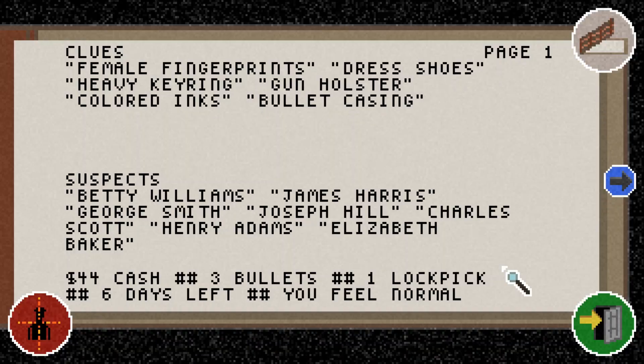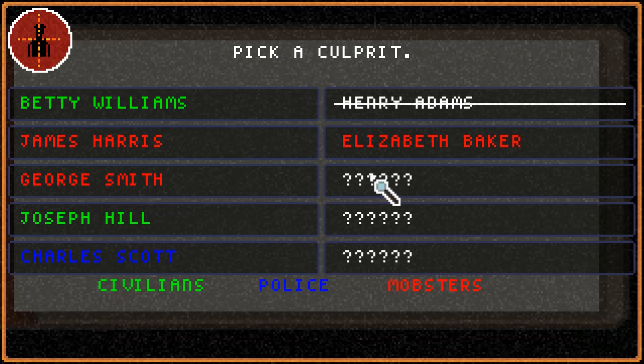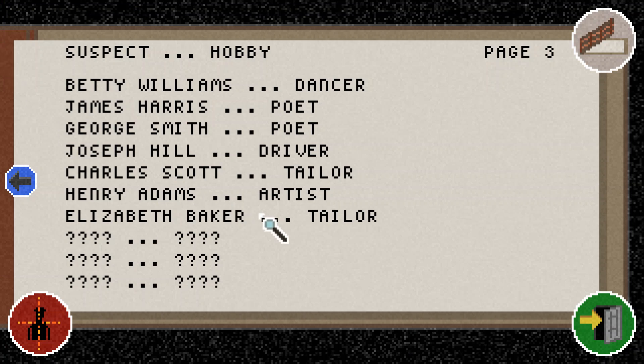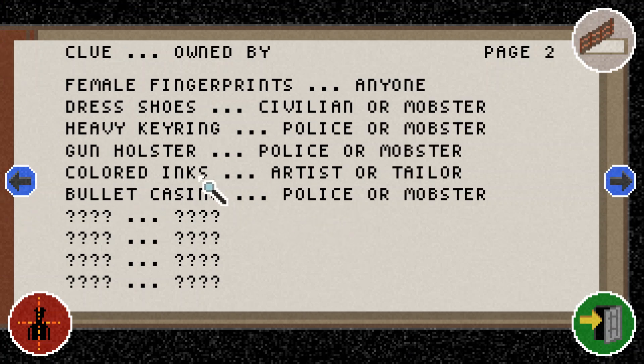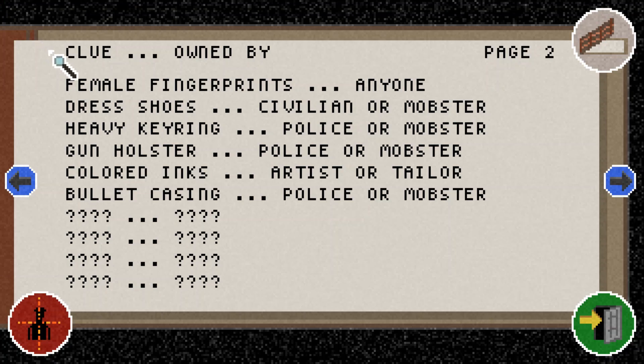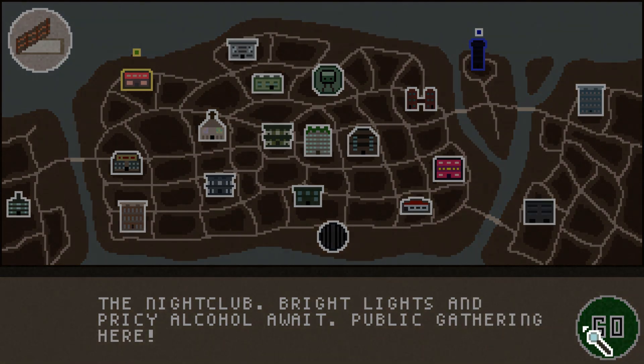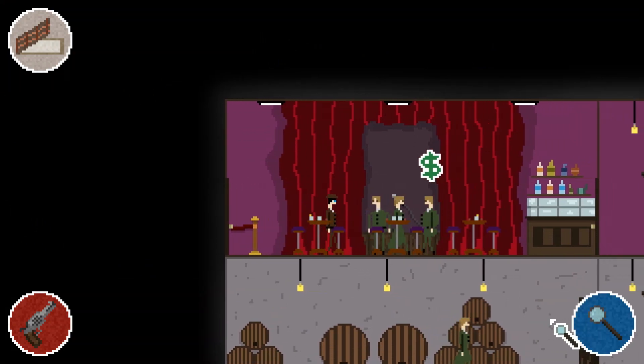Let's see what else we've gained so far. We found out about Elizabeth Baker, who is another tailor — and it looks like one of our suspects is dead. Elizabeth Baker fits the role of being a tailor based on the colored inks, she's apparently part of the mob which fits in with the rest of the clues, and she is definitely female just going off of the name. So we have a fairly likely suspect, but let's see if we can gather any more clues.